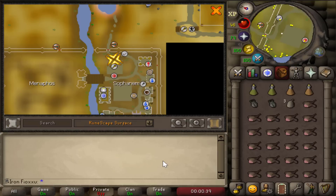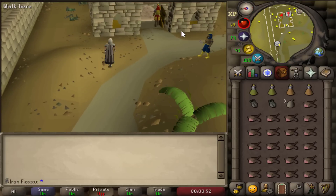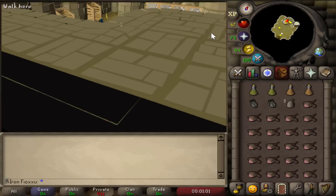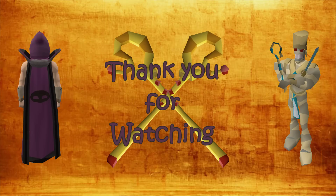Once your supplies run out, you can bank inside Sophanem after completing the Contact quest. After you exit the pyramid, move to the east where you will find a ladder to climb down — this is the broken altar from the Contact quest. Down there is where the bank is located and you can restock on supplies. A big recommendation from me is to do this on mobile — you can do it while chilling in front of the TV or lying in bed, which I personally enjoy.